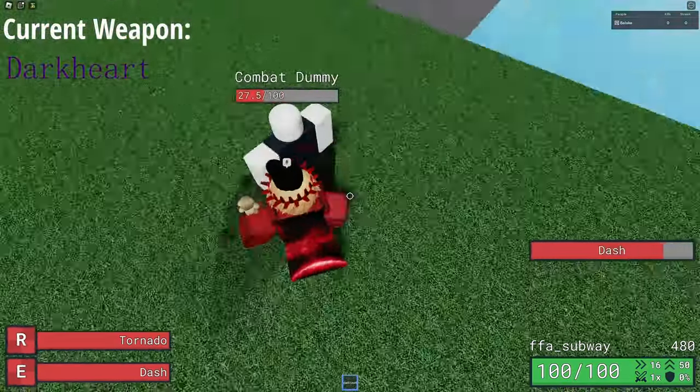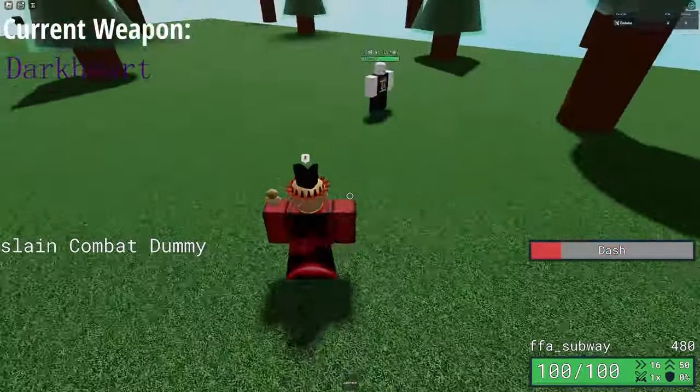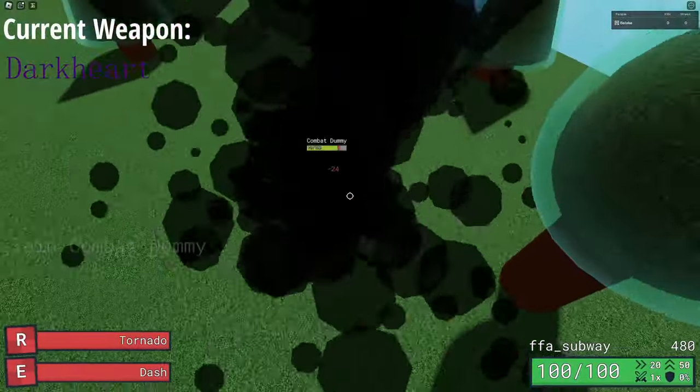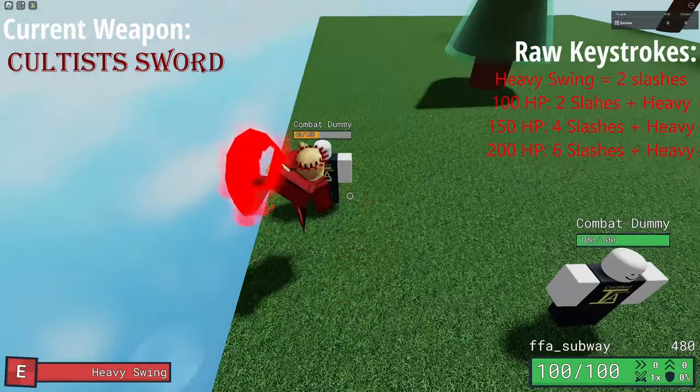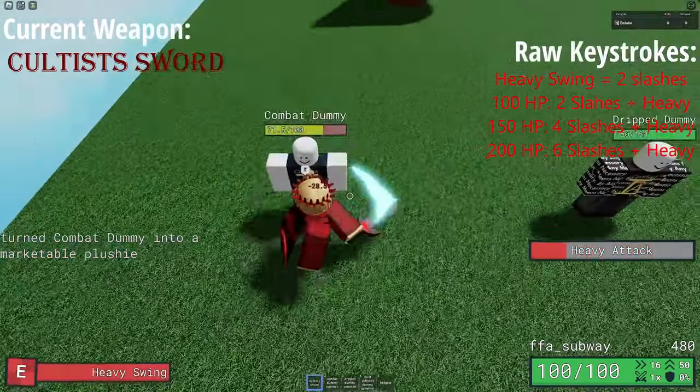For Dark Heart, one dash and two M1s is enough to deal 100HP. I don't really recommend Tornado because it has low damage output and it's hard to dodge attacks in. For Cultist Sword, it takes 2 swings and a heavy swing to deal 100HP, or 4 normal swings.